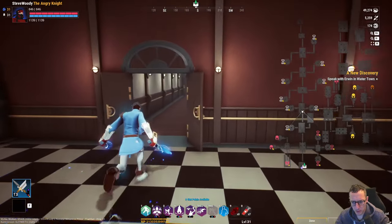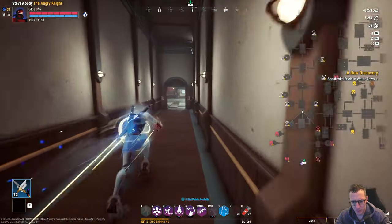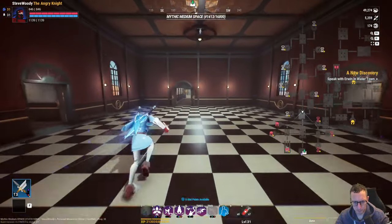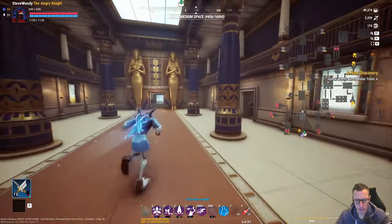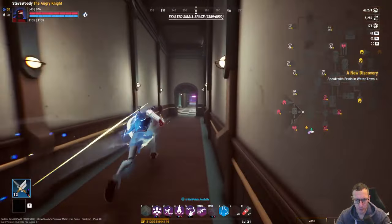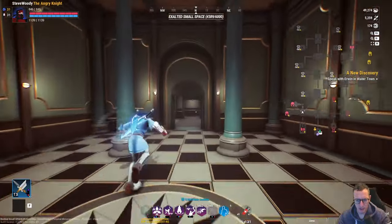In order to do this, the easiest way is I want to go down to my armory. The armory makes cosmetics. So the forge makes weapons, and the armory makes cosmetics. I'm going to start down here.